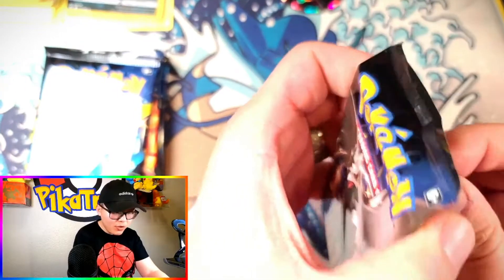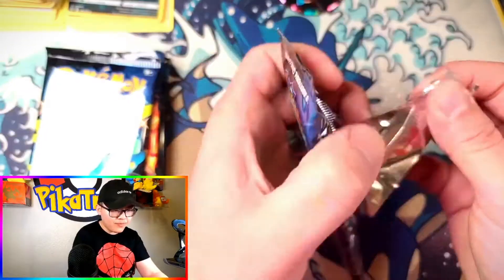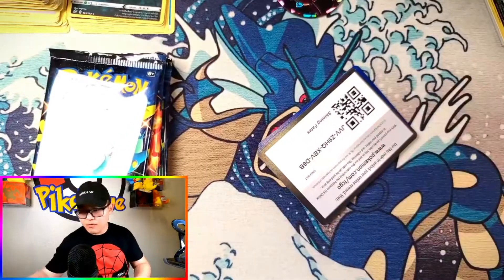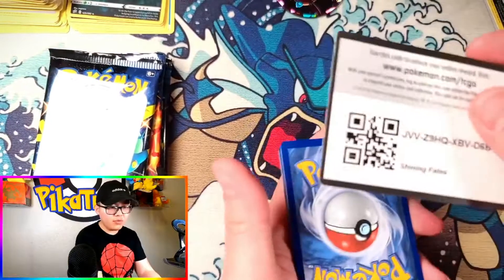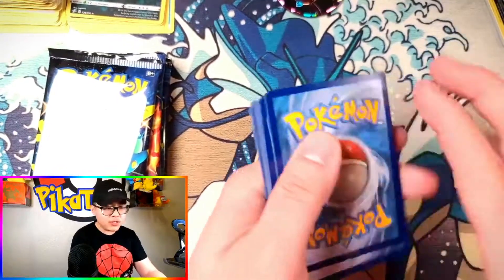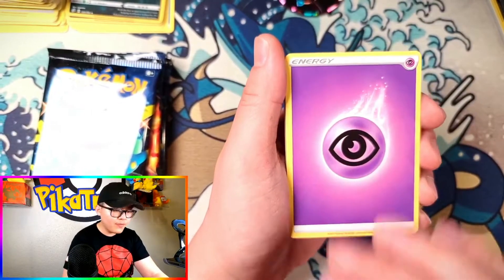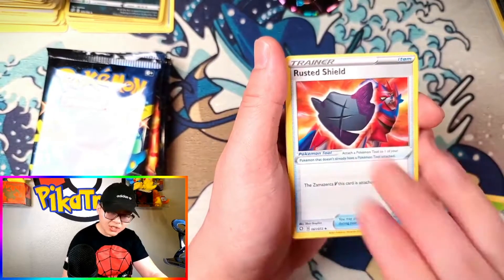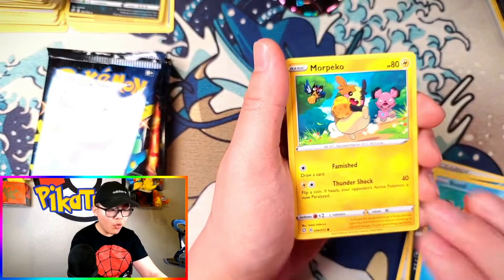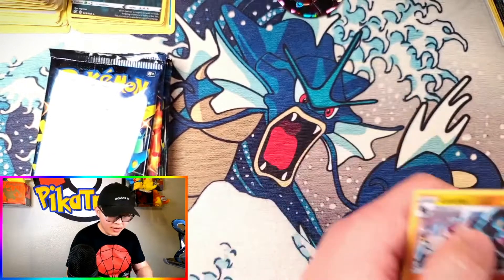These packs are difficult to pull, so let's go from the bottom. Code card for you guys. Make sure you share these code cards with other people — don't just take all of them for yourself. First pack results: Capnia, Nickit, Weasel, Morpeko, Celebi is our rare, and Luxray is our reverse holo rare.